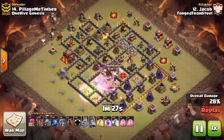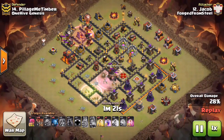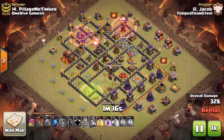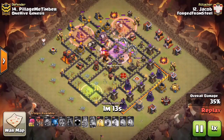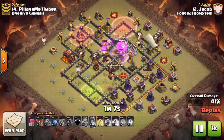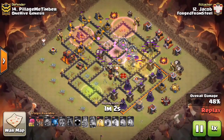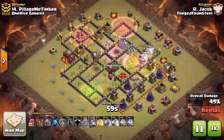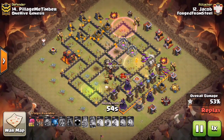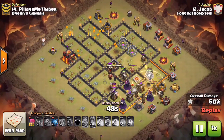If you saw the war recap from week five, I did recap this entire attack. It just goes to show how difficult and how many attempts it sometimes takes. With a perfect plan, perfect execution, and a little bit of luck, you can get these Town Hall 10 three-stars. Everyone knows how difficult they are — it's one of the hardest things in the game at this point, getting a Town Hall 10 three-star, and how crucial they are in winning these wars.